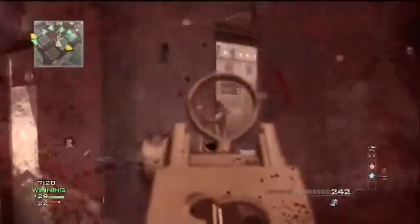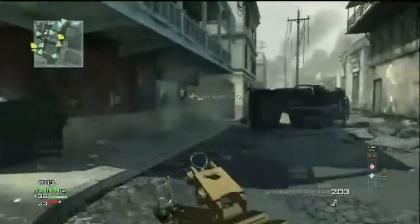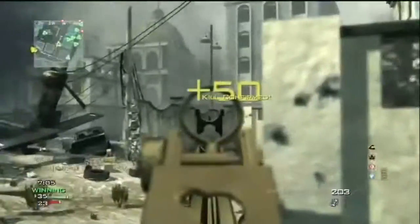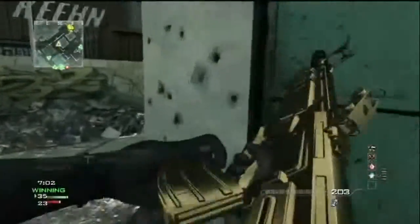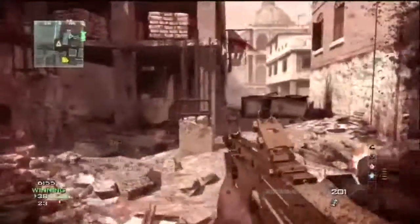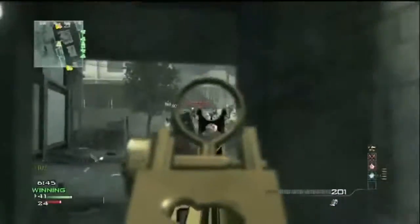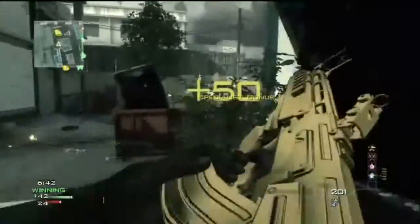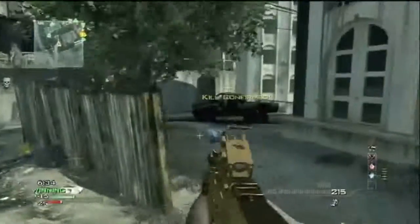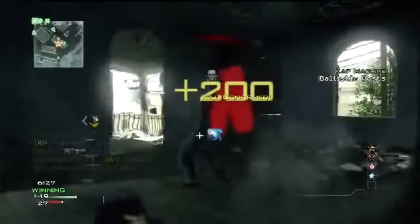My thing with the red dot sight is, before you get Specialist bonus and Kick, it feels like it kicks up more than the iron sights — I don't know if it's just me. The iron sights are built for long to medium range, not close range. It's not a gun I feel confident with in close range. This gun is best using Specialist, because it's one of those guns not good enough to expect MOABs with, but weak enough that Assault wouldn't work — giving it the buff of Specialist is the best way to go.